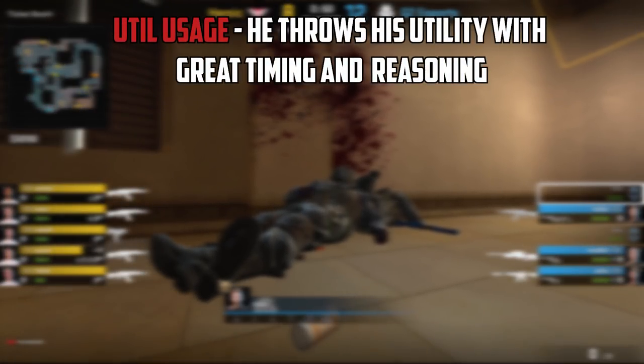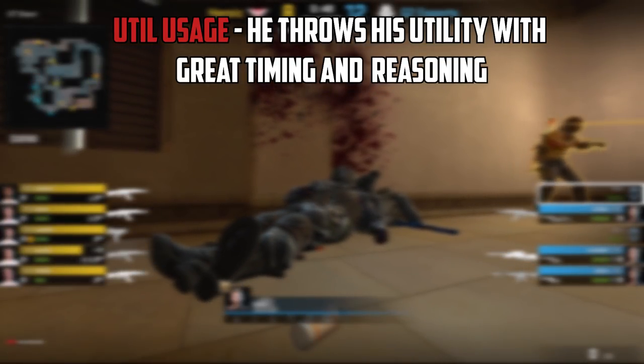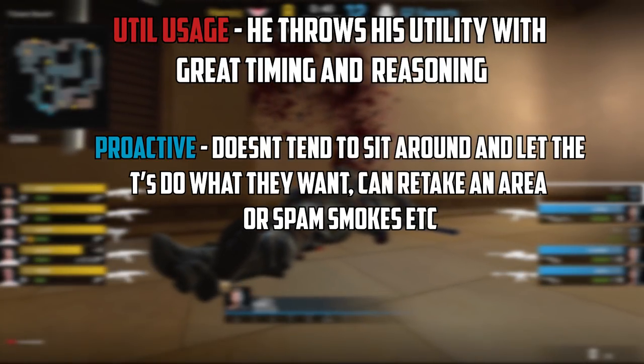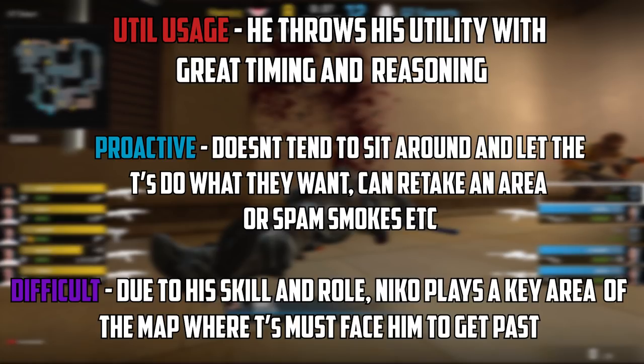After watching several of Nikko's demos, I can say he has great utility usage — whenever he uses utility he does it with great timing and reasoning, for example his molotov towards ramp. He's proactive; whenever the T's are making a play he doesn't sit there and do nothing — he may retake an area or spam through smokes. And lastly, he's really difficult to play against. Due to his skills and role, Nikko plays a key area of the map where the T's must face him if they want to get past and continue with their call.